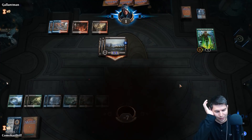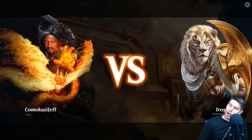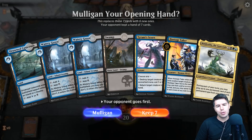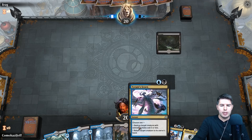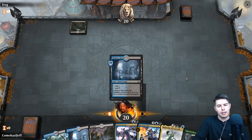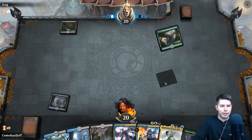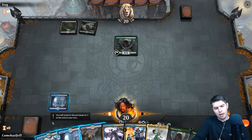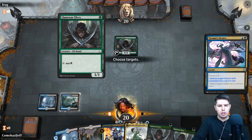Up against Frog Ribbit — bring it on, Froggy! Tyrant's Scorn into Hostage Taker can be good enough — this is weird without any green mana but it's keepable, so we'll keep it. No green mana for Llanowar — a little bit awkward. That can be a decent turn-three play if we find green mana. Llanowar — ha! Tyrant's Scorn, kill you.